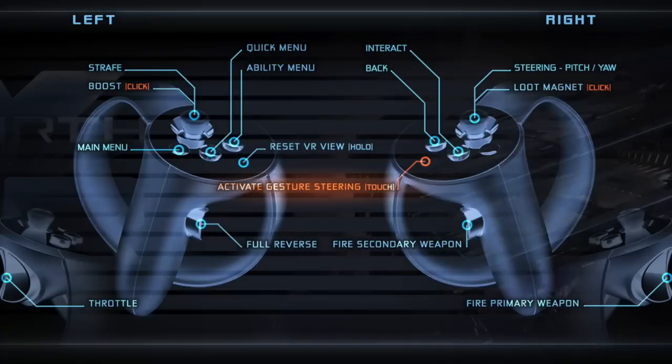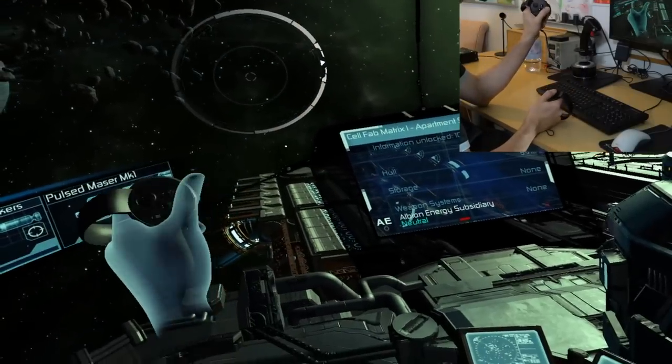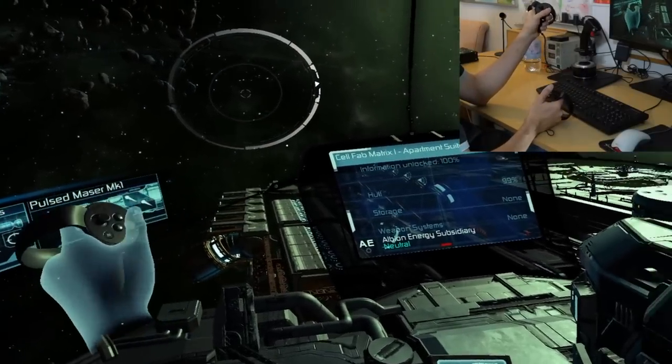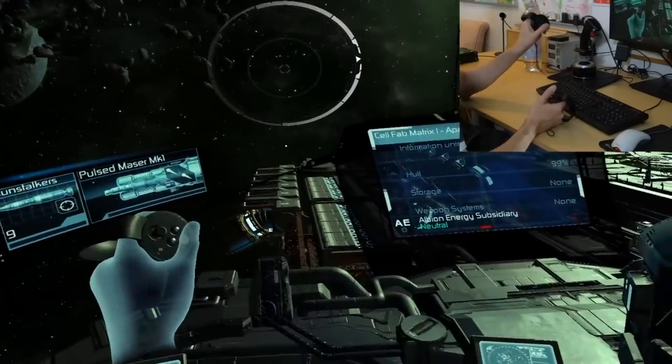Now I'm playing with the Oculus Touch Controller in the Oculus version of X Rebirth VR Edition. The first thing I'm going to do is reset my position in VR by putting my left thumb on the thumb rest next to the buttons for two seconds. Now it has re-centered me in the center of my chair.